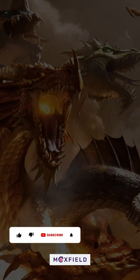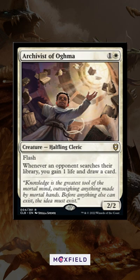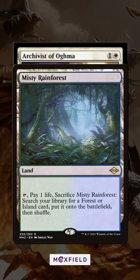We just got a reveal for what may be the best white draw spell ever. It's Archivist of Ogma from Commander Legends 2. This white 2/2 has flash and gains us a life and draws us a card whenever an opponent searches their library. It's no surprise this will be a chase card in the set, as everything from fetchlands to tutors starts drawing you cards.